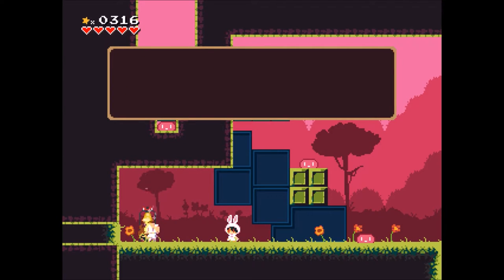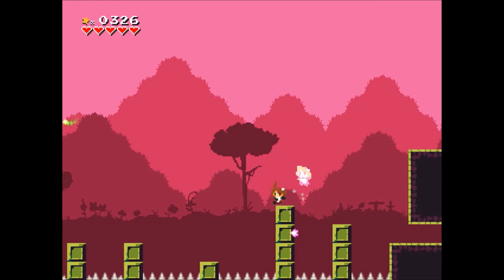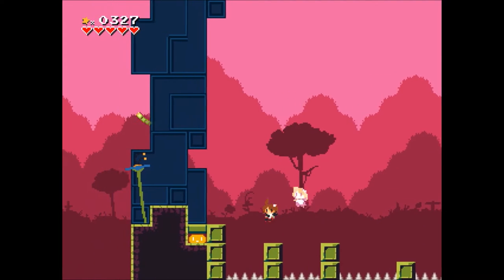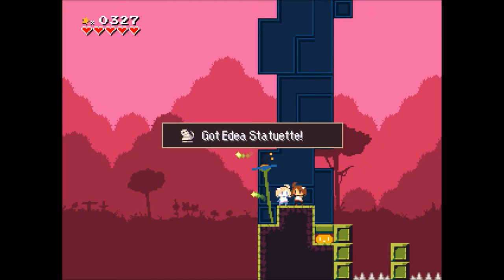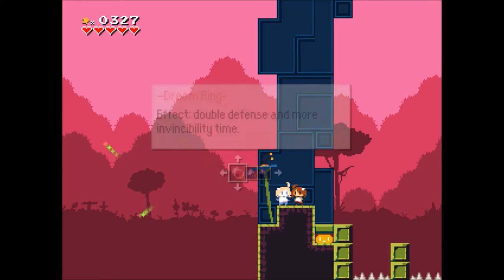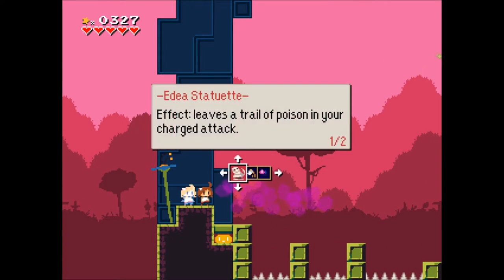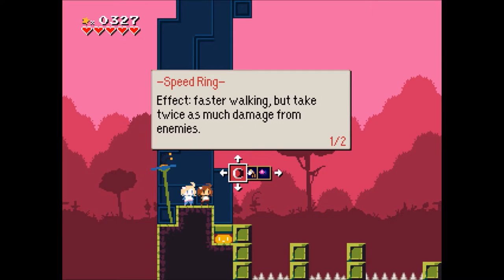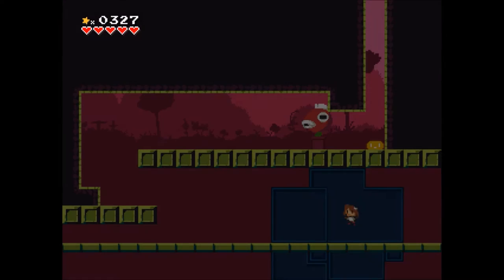There's a secret area in here. There's an item — the dia statue — which leaves a poison trail when I use my charge attack. Normally a charge attack is just your attack, but now it leaves a poison trail that does damage over time, which is a very nice item.